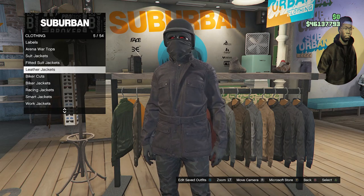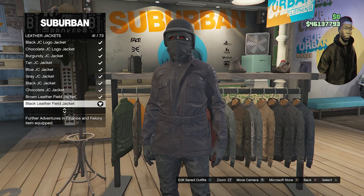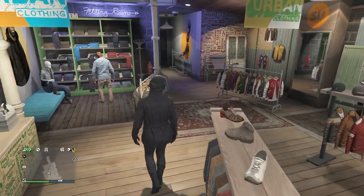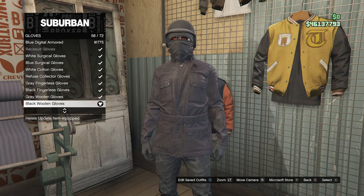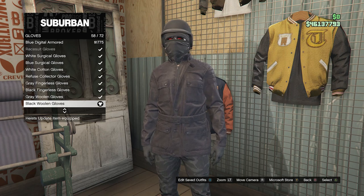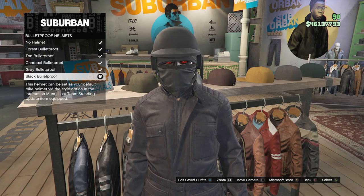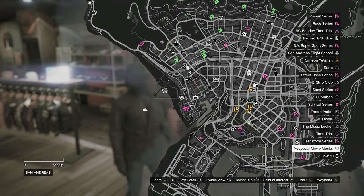Scroll down until you find Leather Jackets on slot 5, and look for the Black Leather Filled Jacket on slot 41. After equipping the Black Leather Filled Jacket, back out of tops and head to accessories. Scroll down to Gloves, click on Gloves, and look for the Black Woolen Gloves on slot 58. After equipping the Black Woolen Gloves, back out of accessories, head to hats, scroll down to Bulletproof Helmets on slot 19, and equip the Black Bulletproof.